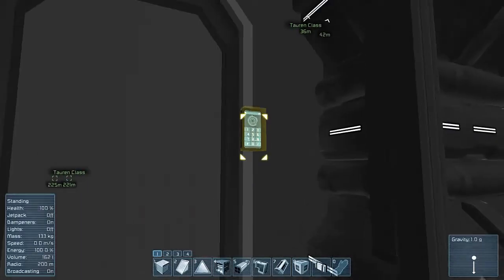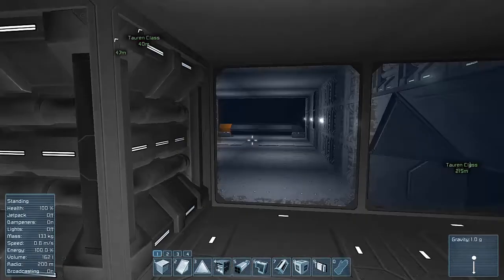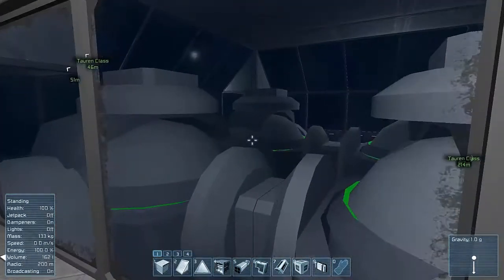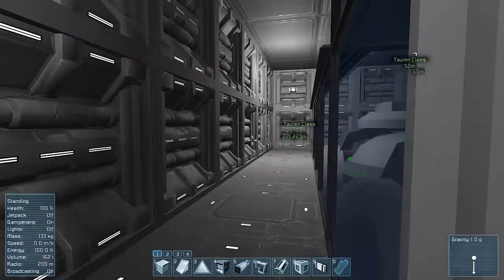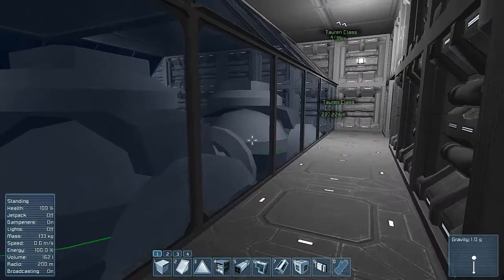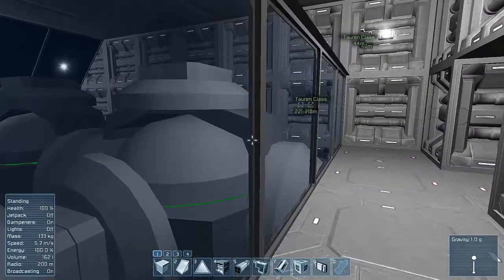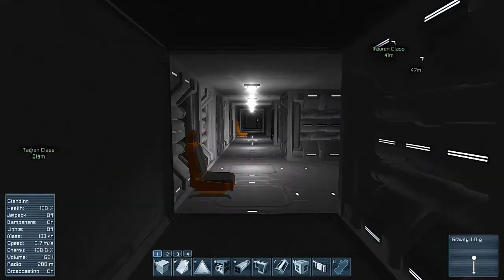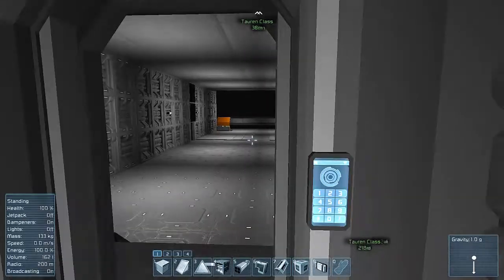This leads to the reactor rooms — well, reactor rooms, there are two, one on each side, exactly the same. It's got four reactors in each one, so a total of eight. This thing isn't set up to be survival-friendly. It's got thrusters, and I think it is actually thruster-friendly. But it's definitely not pipe-friendly — you've got no pipes anywhere, so any kind of manual resourcing is done.